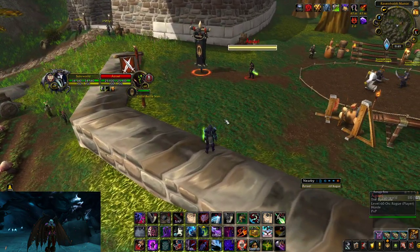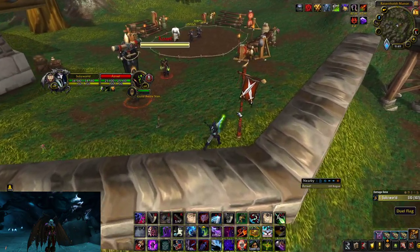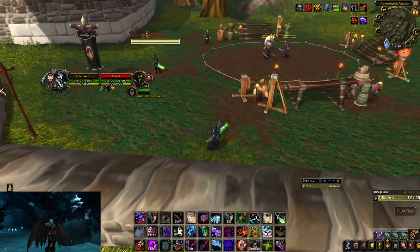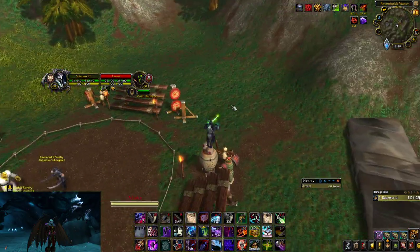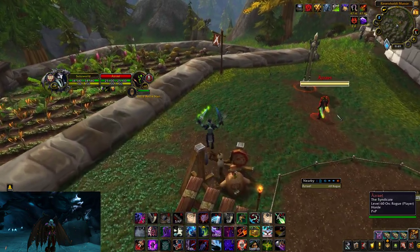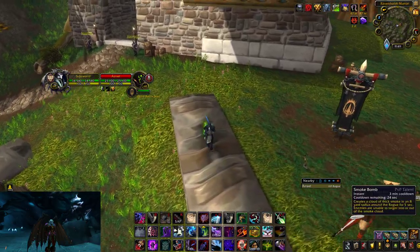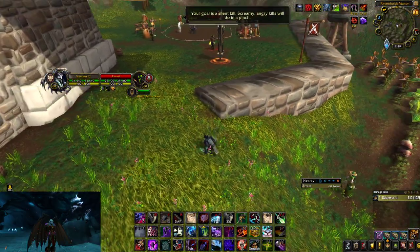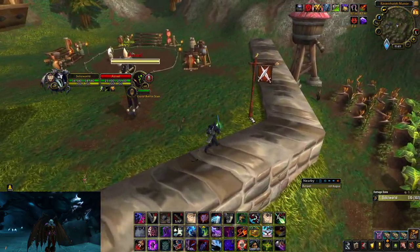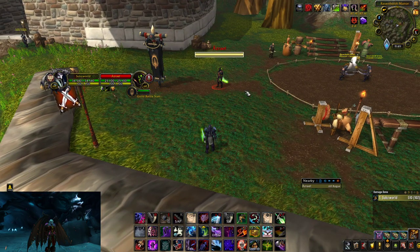This is super beneficial because you no longer have to sit there and wait to sap his trinket when you see it — reaction time goes into factor. All these crazy things like Shout, Shadowstep, Fan of Knives could be happening. But when he trinkets, the sap is already being sent because I'm spamming sap, knowing it won't overlap since 'a more powerful spell is already active.'